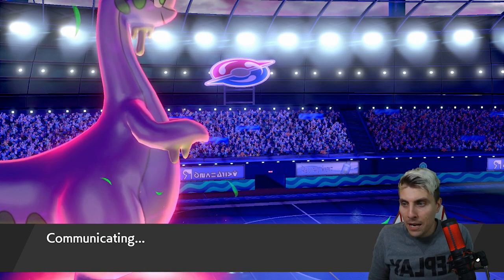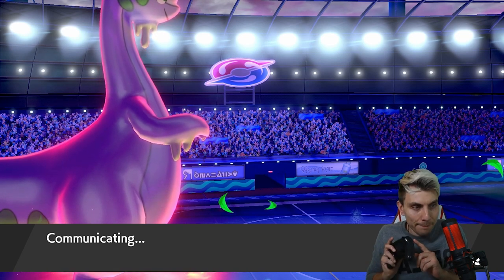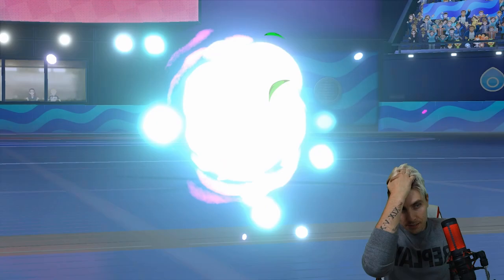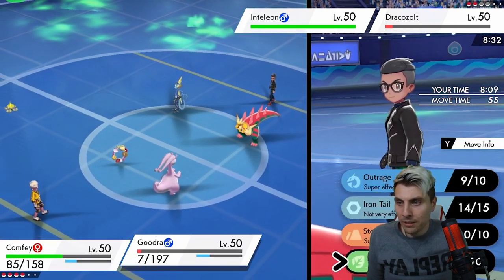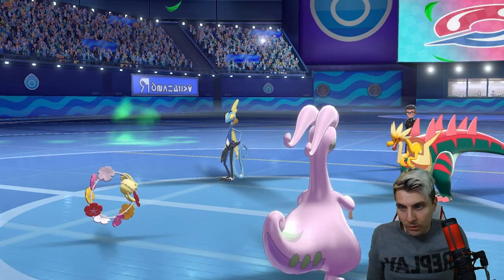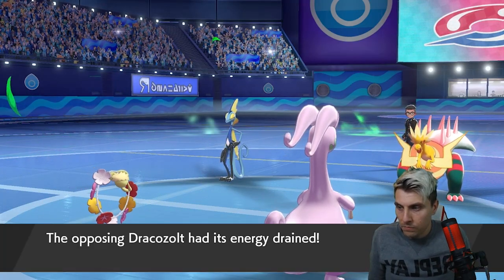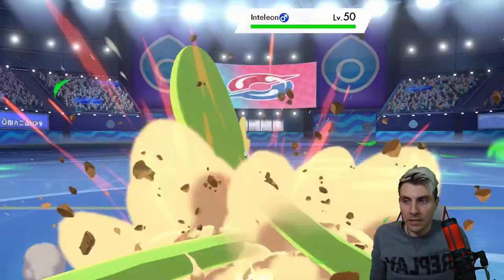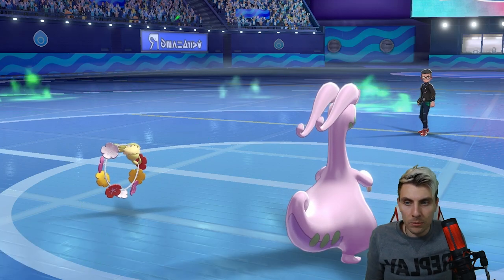Goodra somehow survives on two HP - Goodra is just the most tanky of tank Pokémon. It's nice to have that security to fall back on with the team's defenses even when you click the wrong button. Intelion comes in, we go for draining kiss to pick up the Dragapult knockout and a power whip should get the Intelion. Ferrothorn in the back can just wall whatever Intelion has. Goodra is definitely a Pokémon to pay attention to this format - it handles sun well and is coming into its own.